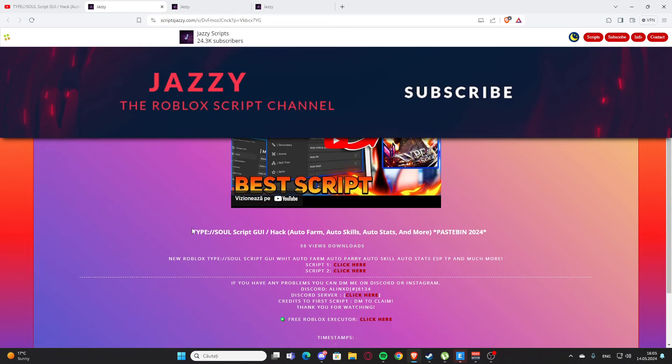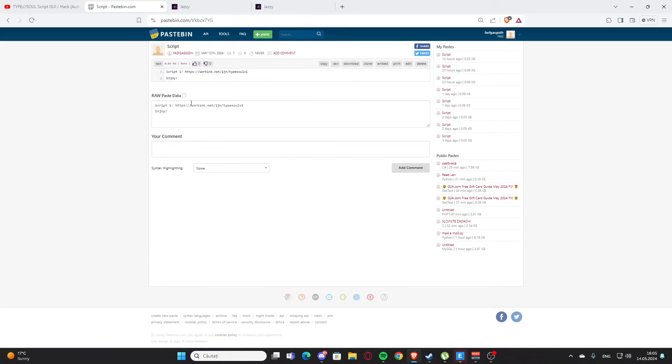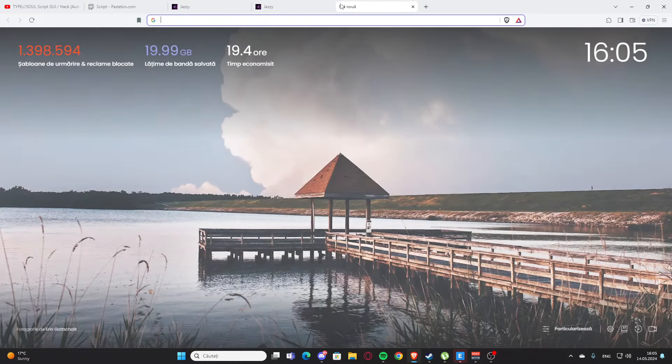We also have this tab right here — we can see our character, change the outfit and hair, so basically we can change the character. And that's basically the script. I hope you enjoyed it — see you next time, goodbye.